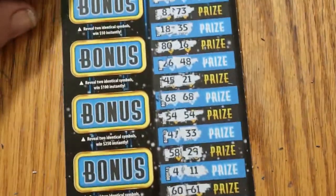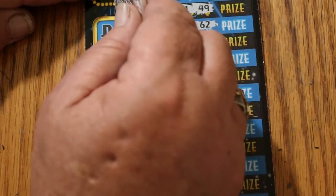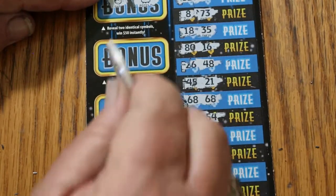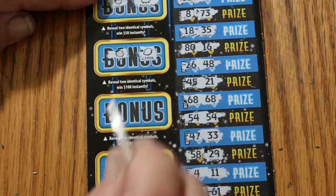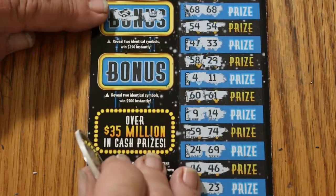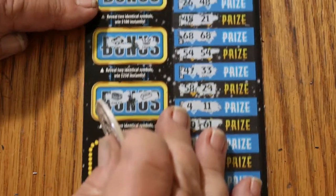Let's try the bonuses first. For 50, two identical symbols — a ladybug and a pot of gold. No. For 100 — a strawberry and a lemon. No. For 250 — a ring and a crown. And for 500 — a chest and a gold bar.